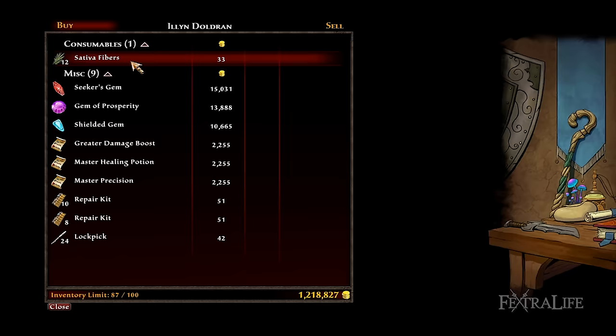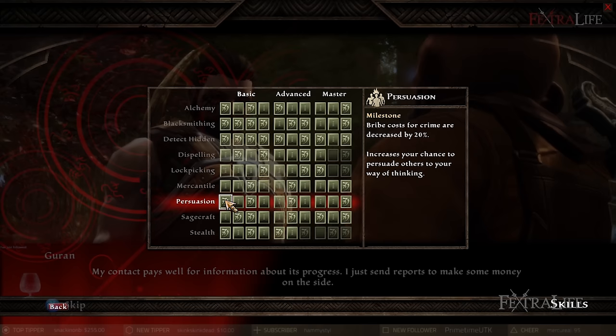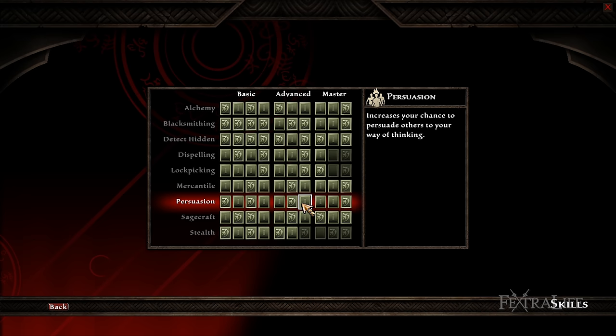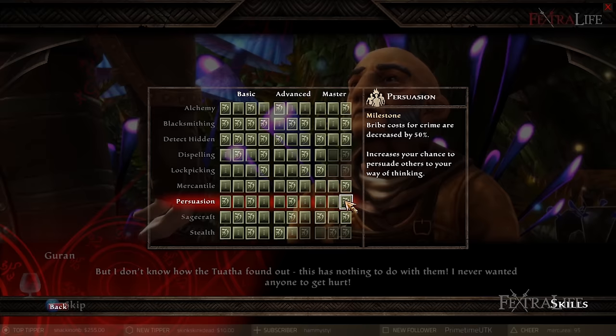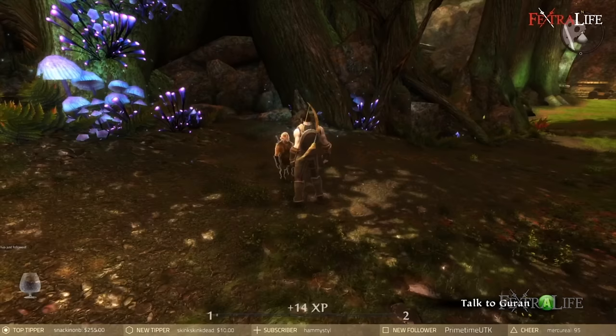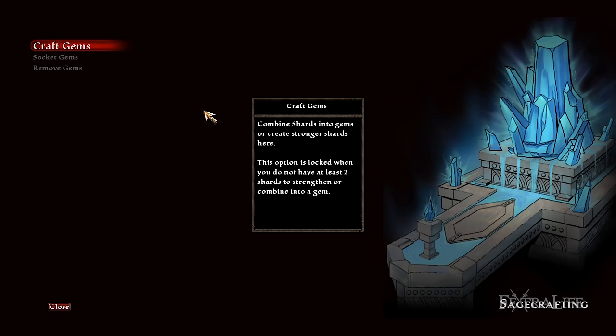Persuasion allows you to talk NPCs into certain outcomes that otherwise wouldn't be possible. It works on a percent chance to persuade, and the higher chance you have, the more likely you are to succeed. You can never hit higher than 95%, and if you find that you are at 95% the whole game, then you've placed too many points here. Additionally, you can save scum conversations for the outcome that you want, so it isn't entirely necessary to have even close to 95% to get what you want done. Only invest points here if your persuade chance is very low, or if you don't save scum.